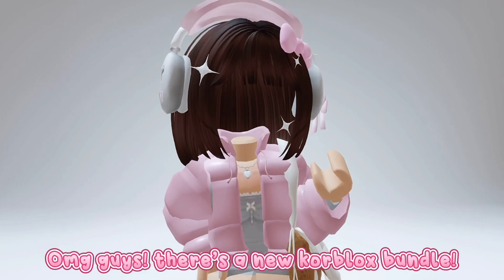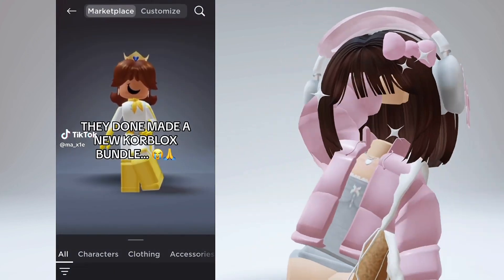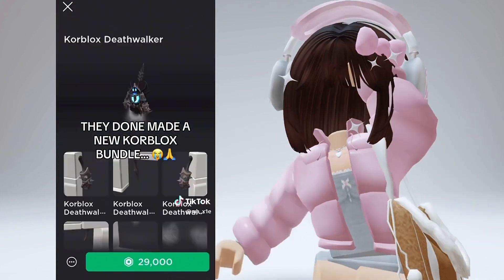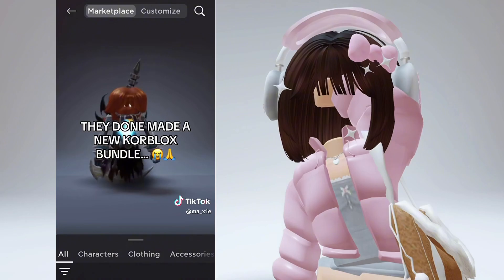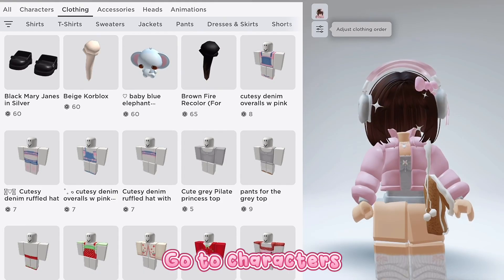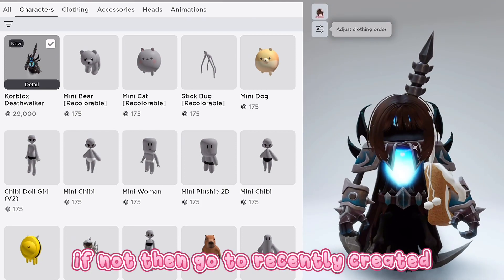Oh my god guys, there's a new coreblocks bundle, let me show you. Let me show you how to find it. Go to characters, it should be the first one that pops up. If not, then go to recently created.